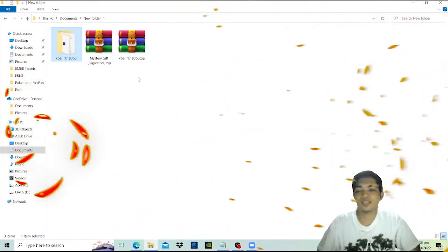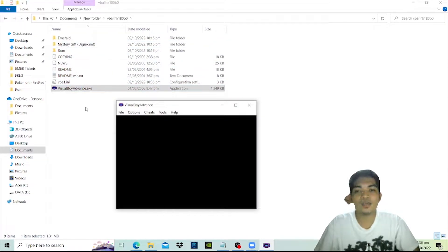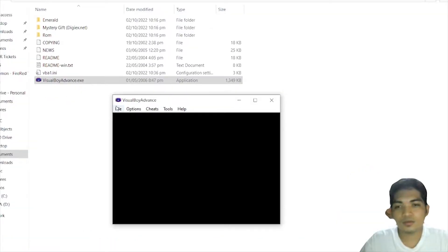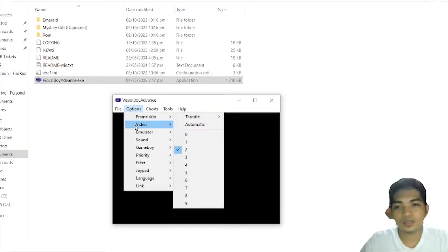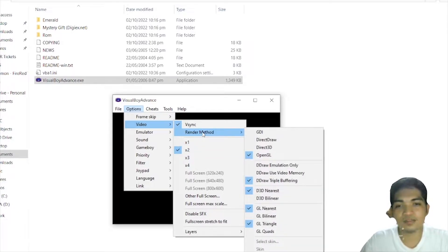First, setting up the VBA emulator. Extract the file you've downloaded and make sure to create a folder before extracting. Open VBA, go to Options, then Video, and check VSync and x2 for scaling. If you have a graphics card, go to Render Method and click OpenGL.